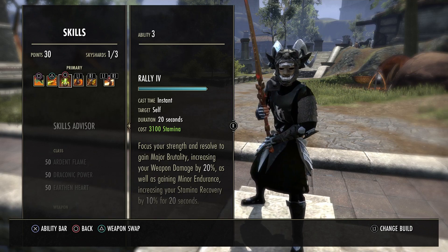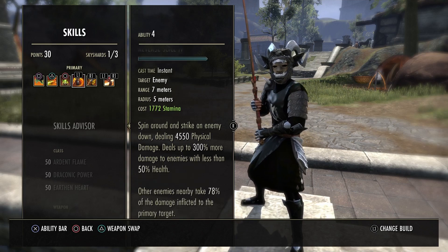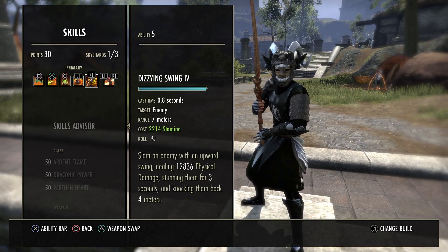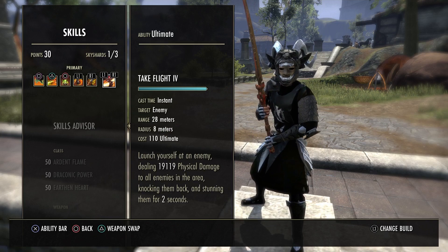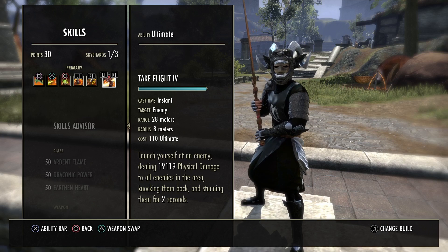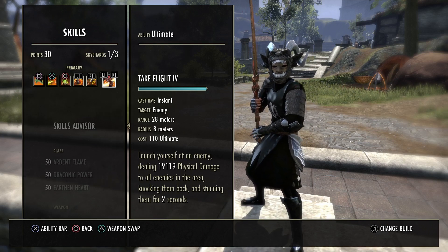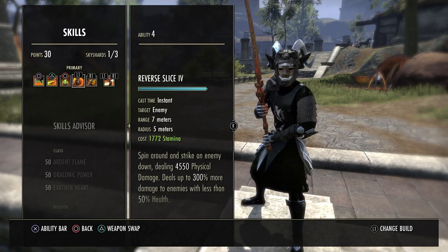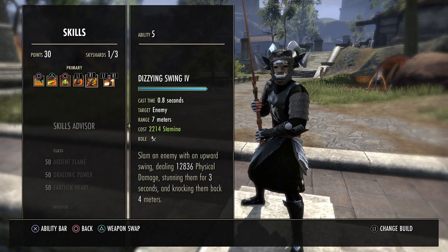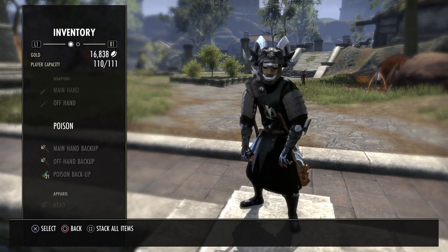Reverse Slice is our execute. Dizzying Swing is our main DPS and our CC. The combo is: dot them up, get them to about half health just from DOTs, Dizzying Swing, pop into Take Flight ultimate, and whack in a clean execute — targets get neutralized with a nice clean flush combination.